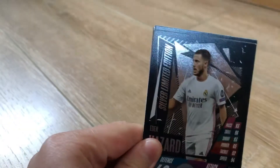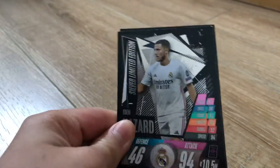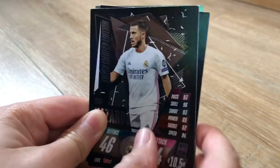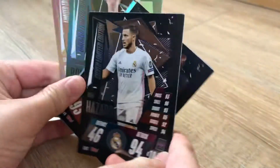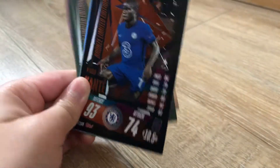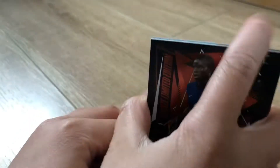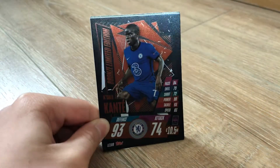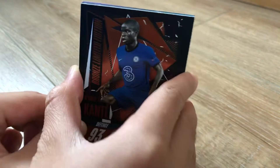Next card is the Hazard silver limited edition. You can automatically get it if you buy the festive booster bag, so that's very nice and a very good card as well - 94 in attack, 46 in defense.